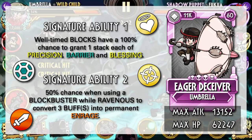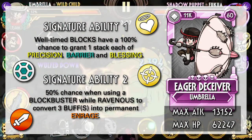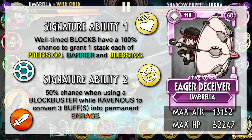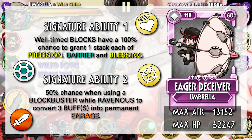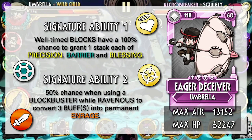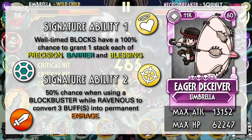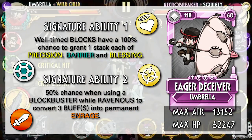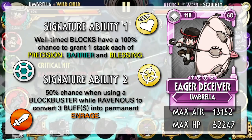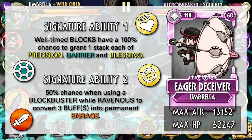We'll first start with Eager Deceiver, a neutral Diamond variant with a pretty high attack stat at 13k. In Diamond standards, however, this is not really impressive, as some Diamonds can go up to 15k in attack. Her abilities make it possible for her to gain permanent Enrage stacks, which significantly increases her damage output, making her one of the hardest hitting variants in the game. She gains these Enrage stacks by converting three of the buffs she has, which she can gain from her first signature ability through a well-timed block. These buffs have no timer — Blessings, Barrier, and Precision with no timer is pretty insane. So not only can she hit hard and destroy teams, she also has an inbuilt safety net from the Blessings and Barrier. Overall, Eager Deceiver is a very powerful variant for prize fights — she's similar to Jin Frizz, which is also a very strong variant in this game.